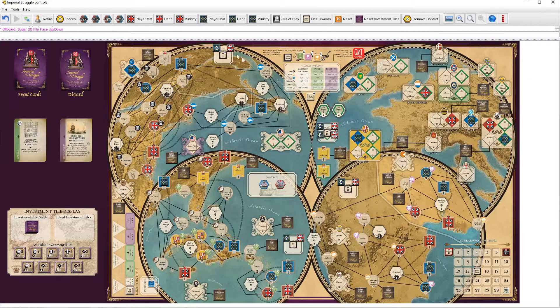The awards are one treaty point for Europe, one treaty point and a VP for North America, one VP for Caribbean, and just a treaty point for India. So sugar is going to be two VP, cotton is going to be two VP and a TRP, while spice is going to be one VP minus a debt. These are all quite nice to have.